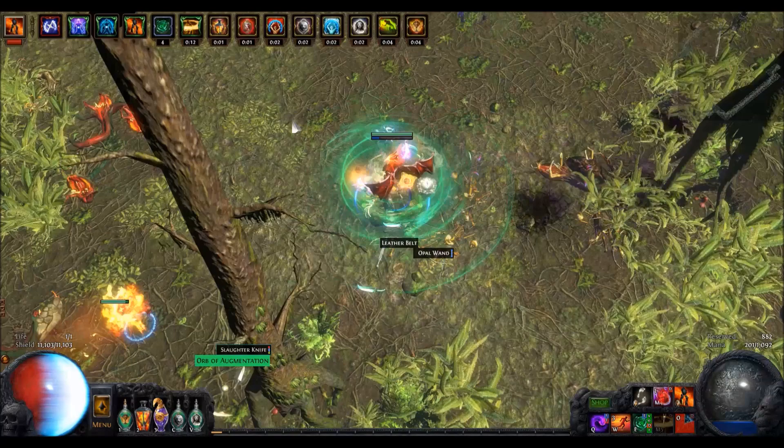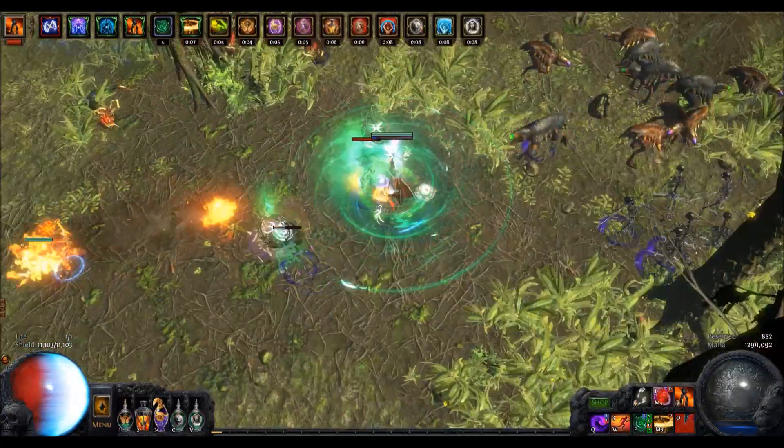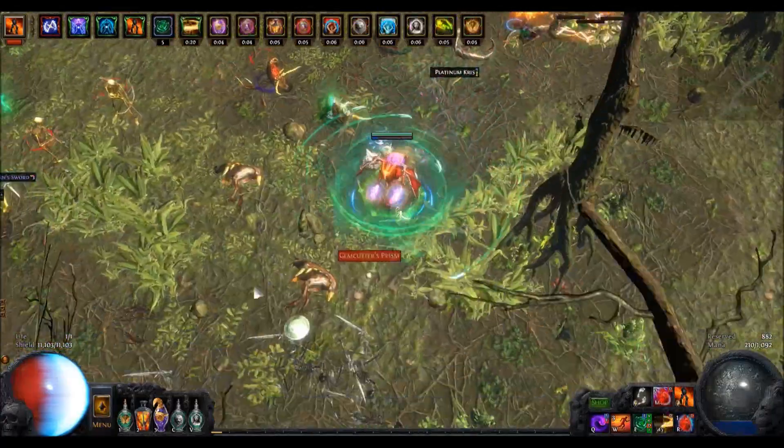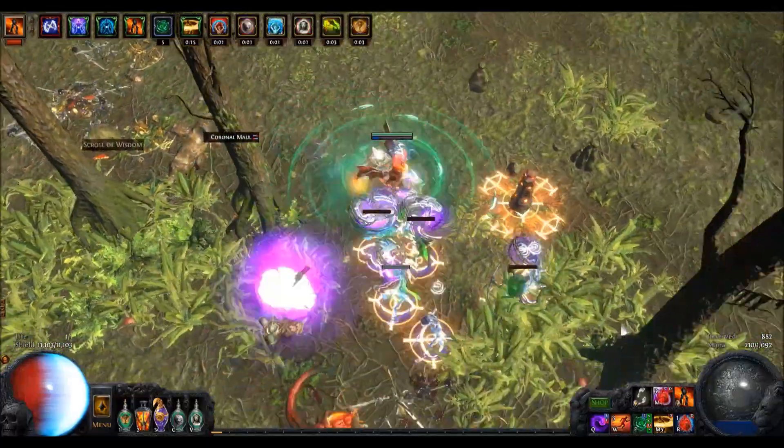This speed setup is all about hitting the monsters once and since the duration is good, they'll die behind you off screen in purple explosions. I was originally hoping for 4 greens and 2 blue, but I didn't want to recolor a 5-link regalia. That would be a waste.